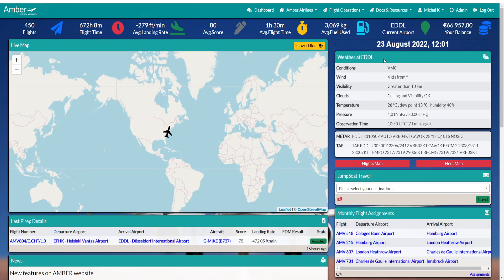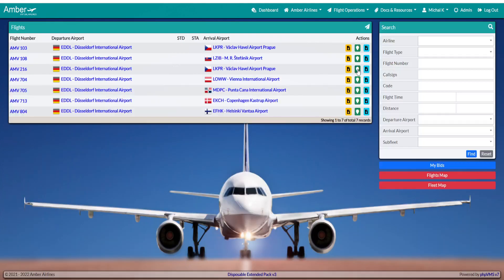Firstly, you log in. Once you're logged in, you go to Flights and choose your destination. At the moment I am in Dusseldorf, so let's choose Helsinki. You press the green button here.